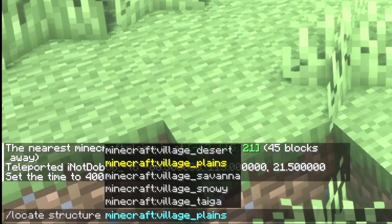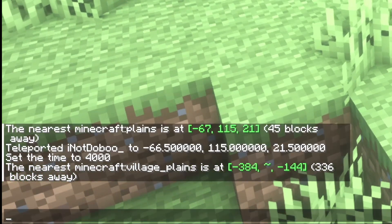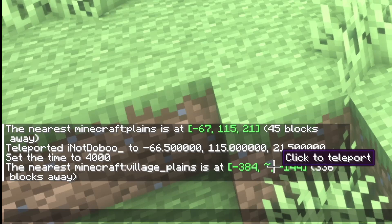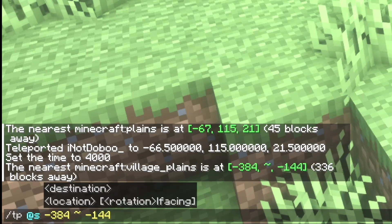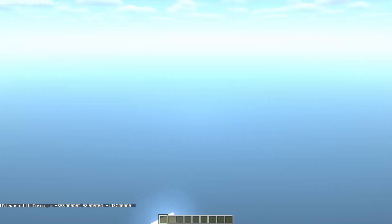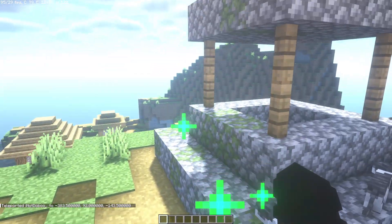Click on Enter, and here you have the coordinates. To teleport, it's so easy — just click on them and you will have this command in your chat. Simply select it, click it, and then click Enter.